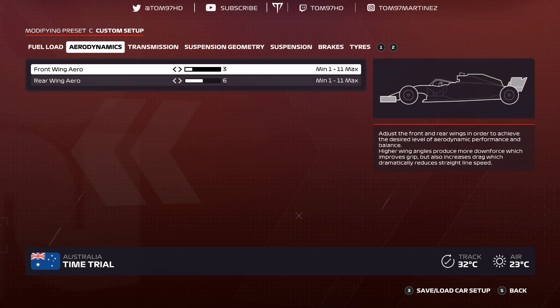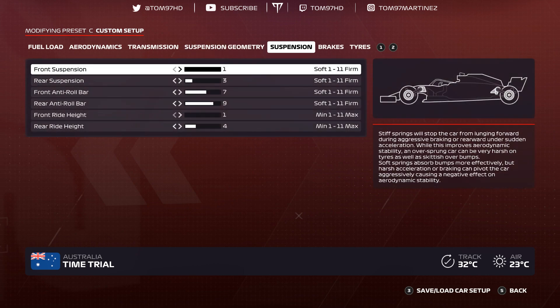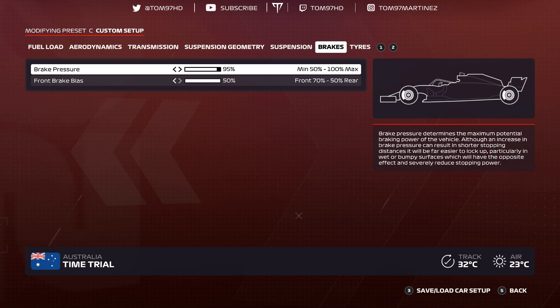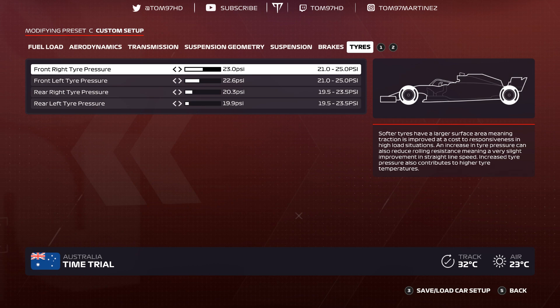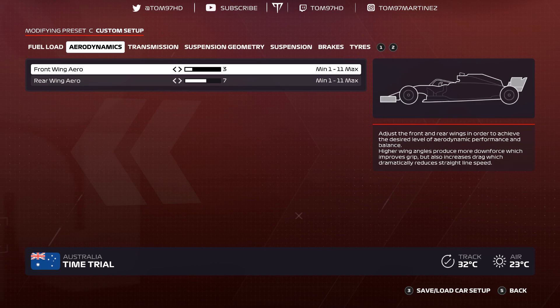Canada. Aerodynamics 3-6, transmission 55-50, suspension geometry negative 2.80 negative 1.40, 0-0-9-0-2-9, suspension 1-3-7-9-1-4, brakes 95-50 — another track where I can't quite hit 100 pressure yet. Tire pressures 23.0, 22.6, 20.3, 19.9.